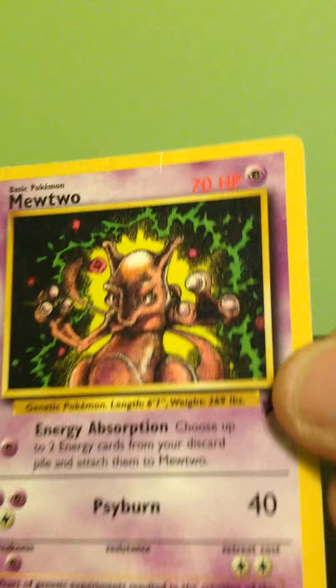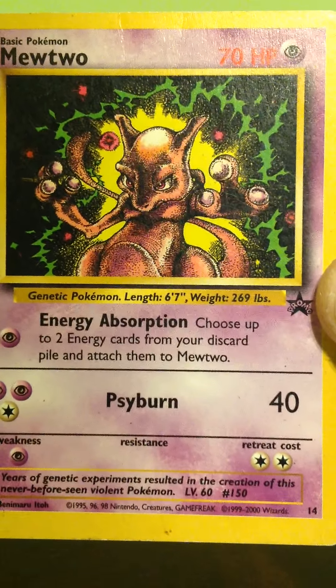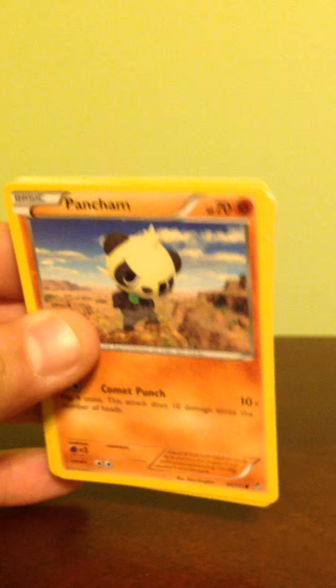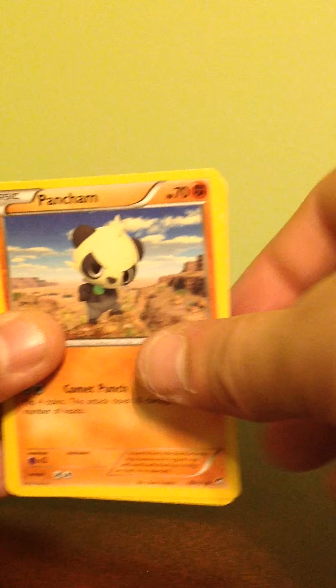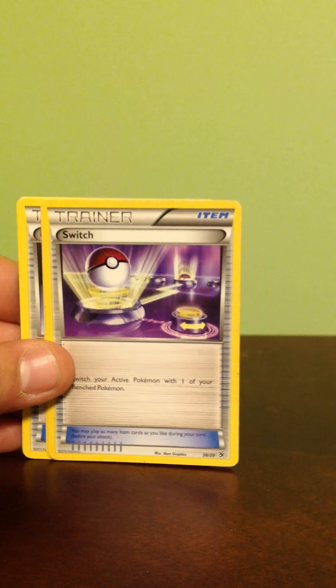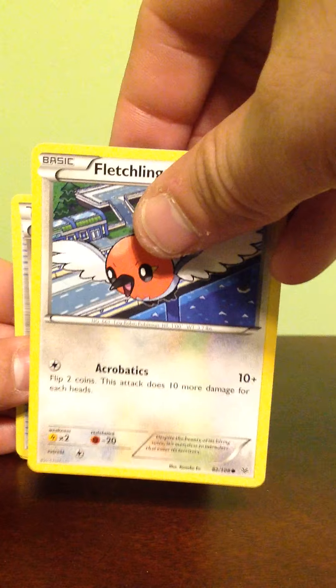This is a promo Mewtwo — it has the Black Star promo stamp in the corner, number 14. I think this might have been from the first or second movie. It's not in the best shape, but that's still awesome to get, because all these other cards have come out within the last couple of years and this card is at least 15 years old. So we have Panjam, Whismur, Stunfisk, Switch, Fletchling — this time not reverse holo — Energy Search, Ninjask.